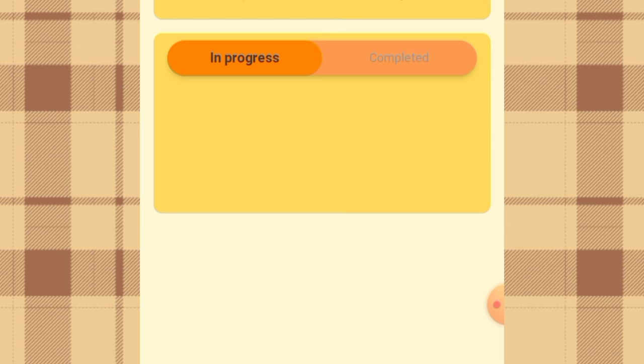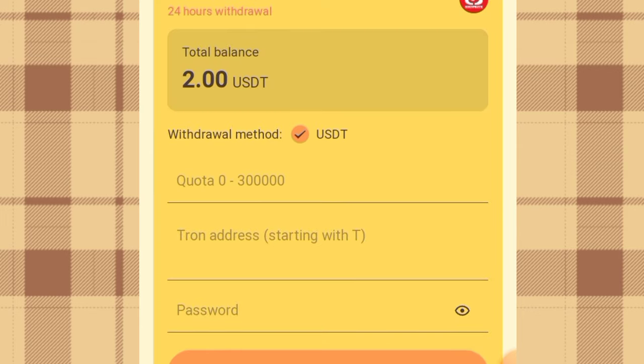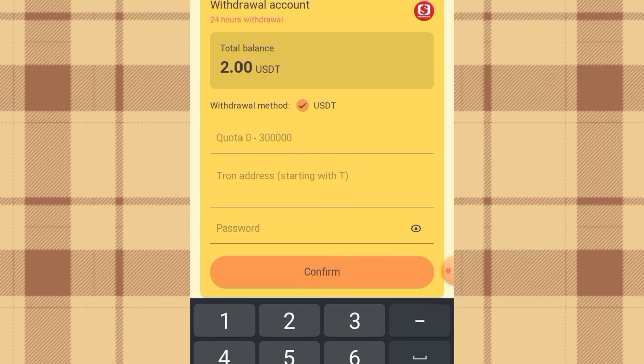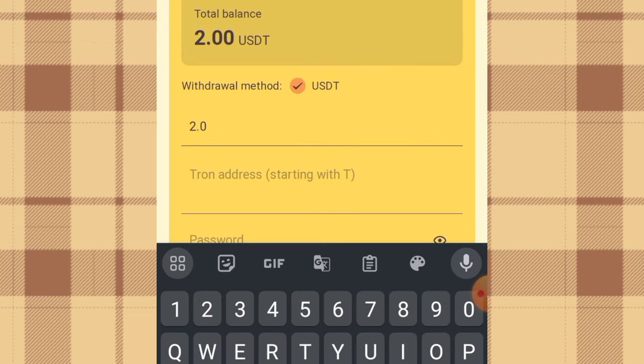I have already completed the task — what you have to do is click 'complete' and the mission will be completed successfully. After completing the mission, you can come back to the withdrawal section to see if the money has reflected. You can see my balance has increased to 2.00 USD. The minimum withdrawal for the day is 2 USD. I'll put the amount I'm withdrawing — 2.00 USD — and I'm asked to put my wallet address, so I'll go to my Trust Wallet to copy my TRC20 address.